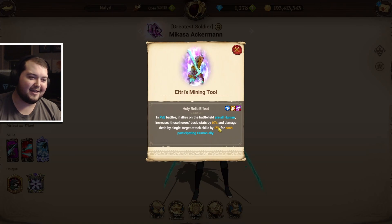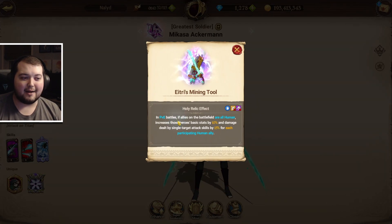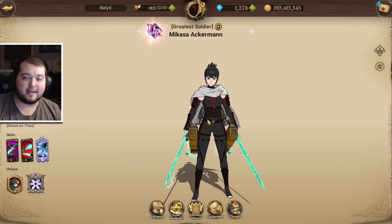With the new Mikasa relic, in PVE battles, if allies on the battlefield are all human — which they are because Liz is in the back — it increases those heroes' basic stats by 10% and damage dealt by single target attack skills by 15% for each participating human ally. So that's a 45% increase to single targets and 30% basic stats.